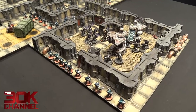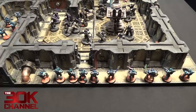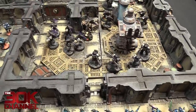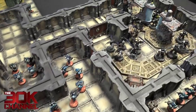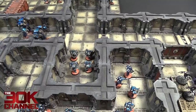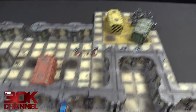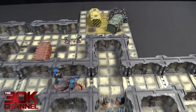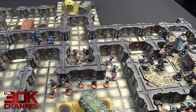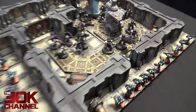Alpha Legion movement turn two: my veteran squad came on outflank down the side hoping to get some plasma shots into the Terminator Squad. The other Vets Squad pushed up a little bit. The Volkite Squad moved out of the way so the Dreadnoughts can push up. My veteran squad on the other side failed their leadership test with a score of 11 and are running away, likely to get cut down. The Volkite Culverin Squad also opened two doors with their D3 roll.